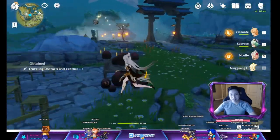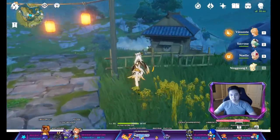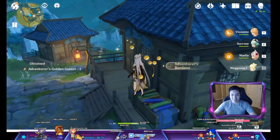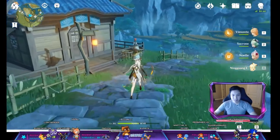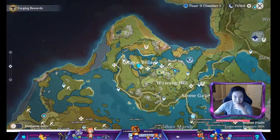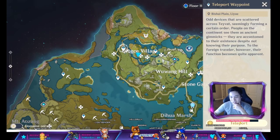This is the one where you get the artifact, and then you're gonna go over here, jump this fence — or actually you don't have to jump it. There is a shiny thing there — not an artifact, but let's get it anyway. We're gonna go to the waypoint right next to Qingce Village.